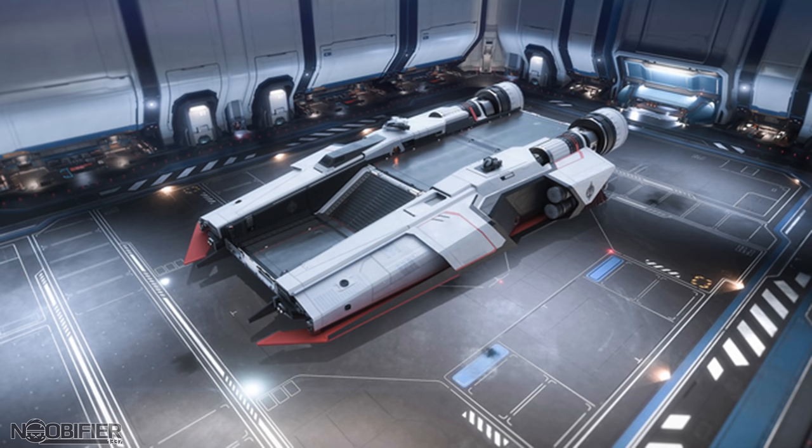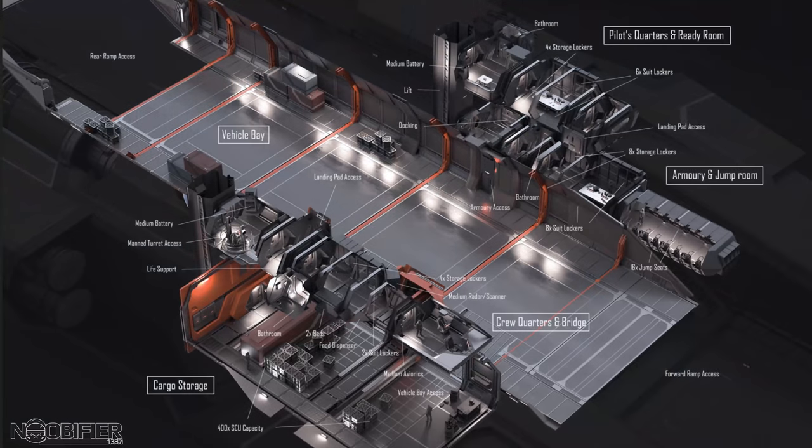It can carry 400 SCU, which starts to show us its heft, and this isn't included in the vehicle storage space — which is nice. It seems as if they finally understand what we were saying when they released the Valkyrie. It makes sense that a ground support ship that moves troops and gear also has space to bring all of the things needed to support an operation.